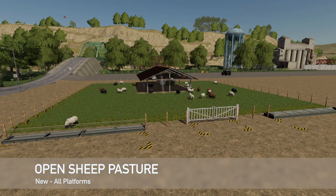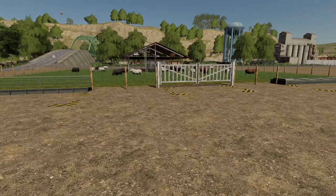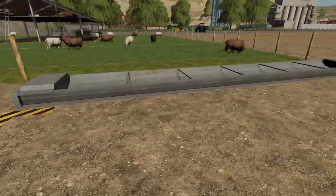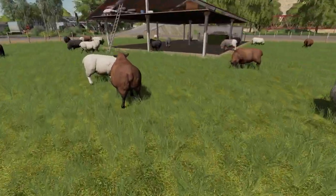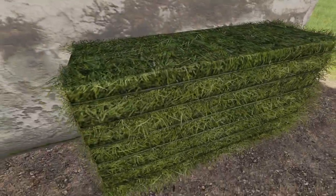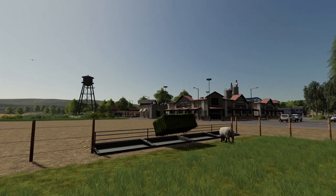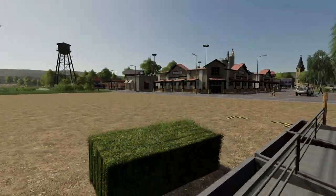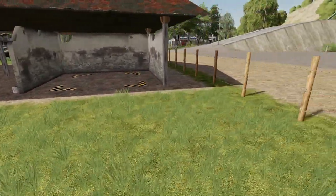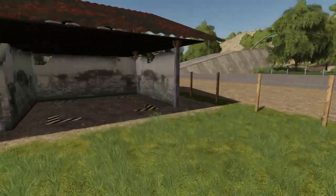Next new mod for all platforms today is going to be the Open Sheep Pasture. This is open sheep with interior decoration. Maintenance is 10 bucks per day. Capacity is 400 sheep — yes please! Food goes right here, you purchase all your sheep right there, you can also open that bad boy. And then you have your water trough here. I haven't looked to see where the wool will spawn yet. The wool is going to spawn around here — so you will need to get in and out of here with a pallet fork to get your wool. Electric pallet fork would work perfect for this.